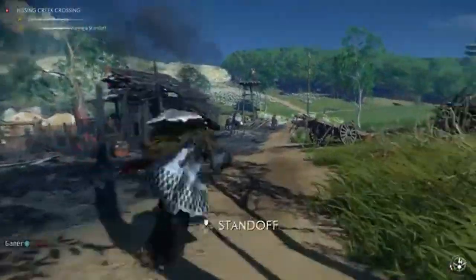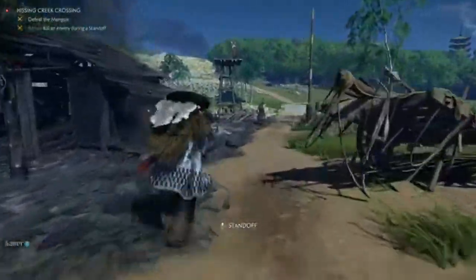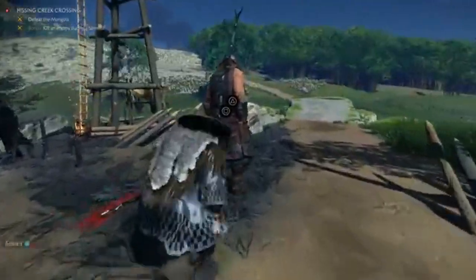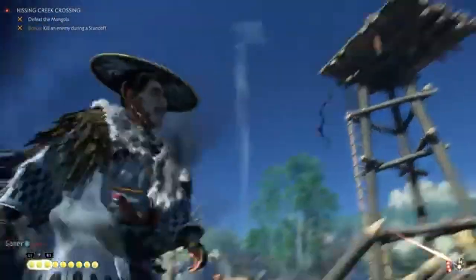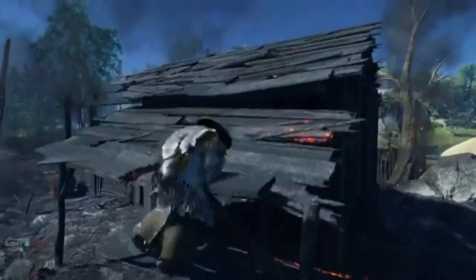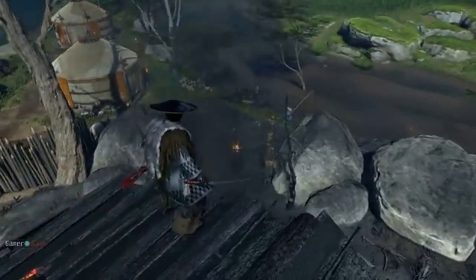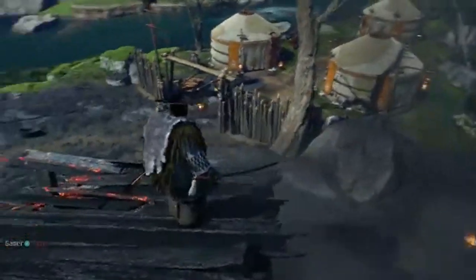Hey gamers, welcome back, your one-stop source for all things gaming. Today we have some thrilling news for PC gamers. The critically acclaimed Ghost of Tsushima Director's Cut is finally coming to PC on May 16, 2024. Stick around to find out what you can expect from this enhanced edition of the Samurai Epic, including new content and improvements.